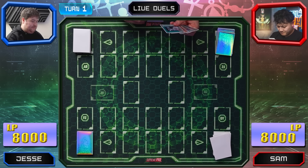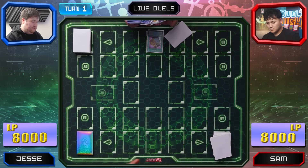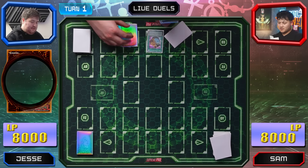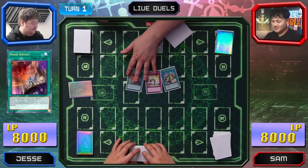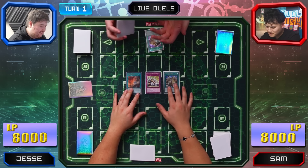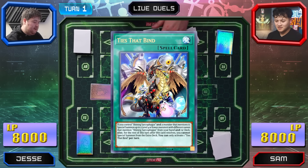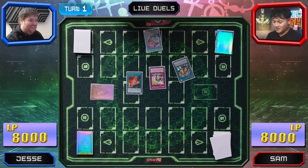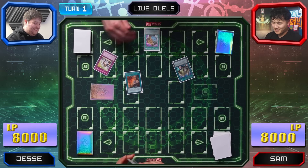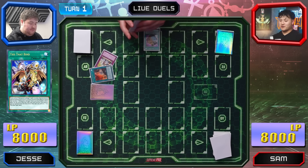Main phase one. I'll activate Pot of Prosperity — I'm going to banish three cards because I don't want to risk affecting the rest of my deal. I see Ties That Bind. What does that do? It's like Ties of the Brethren, but for the Yu-Gi cards. And then there's this card that's pretty much like Sakuretsu Armor — it's not very good, so I'm not picking it. So it is Ties of the Brethren.